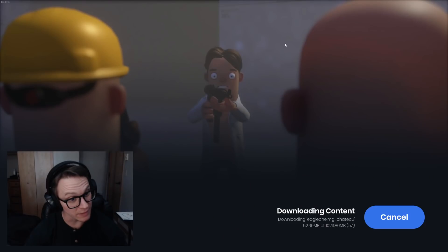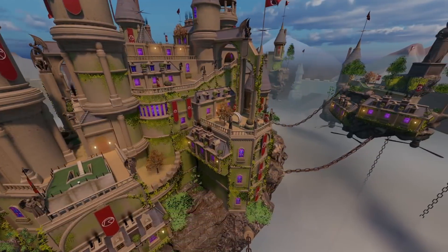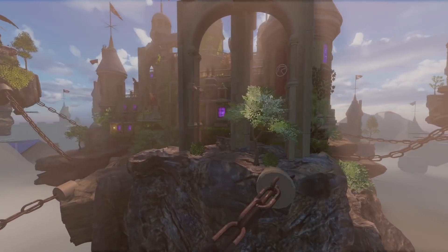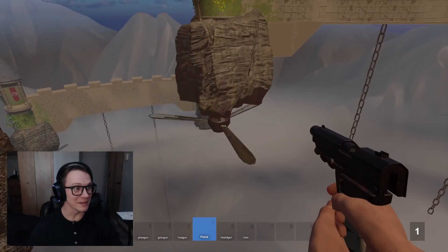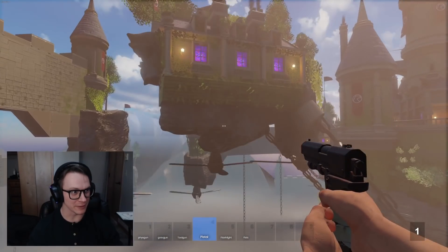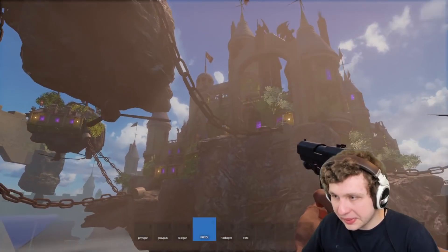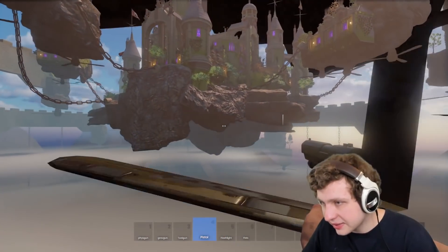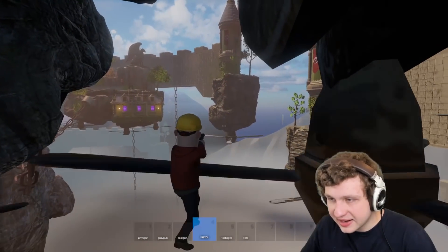Okay, next map — I actually haven't even seen this map yet. It's great! This map is 'Chateau', a mini golf map by Eagle One. These statues look so realistic. Oh, look at the props underneath the floating rocks — the spinny bits are like little helicopters. So this is a big floating rock island. Do the props kill you if you fall into them? No, you can stand on it.